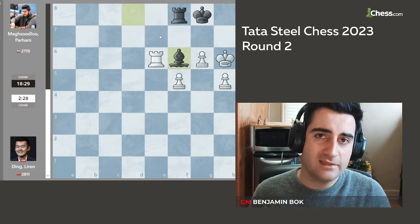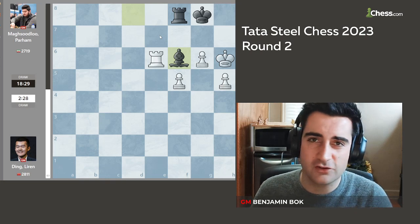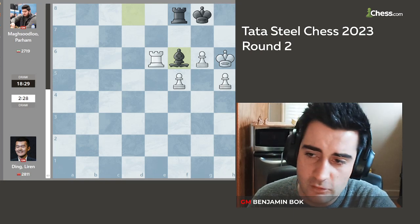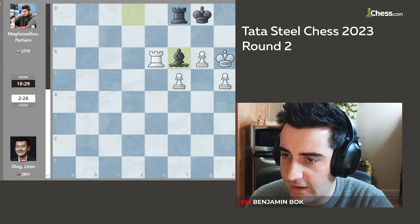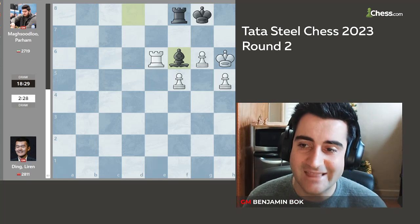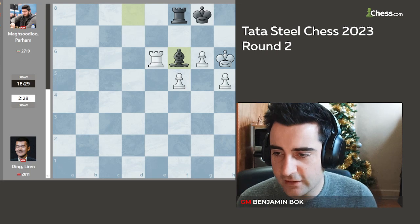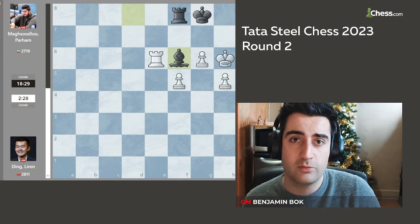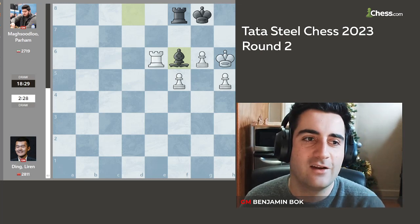Parham holds the draw, and Ding moves on to 1.5 out of 2 as well. I'm sure Ding would have loved to win this game and take the sole lead, but Parham's defense was too strong and it was very difficult to find the win. The other games all ended in draws — between Nepomniachtchi and Caruana, Wesley and Firouzja, Levon and Praggnanandhaa, and Jordan and Richard Rapport. The standings after round 2: Magnus Carlsen, Nepomniachtchi, Anish Giri, and Ding Liren lead with 1.5 points. Then Fabiano, Levon, Wesley, Prag, Arjun, Maghsoodloo, and Jordan with 1 point. Rapport and Keimer with half a point, and Gukesh with 0 — but I'm sure he will score many points in the coming rounds. I hope you all enjoyed this recap, and I look forward to seeing you in the next one.